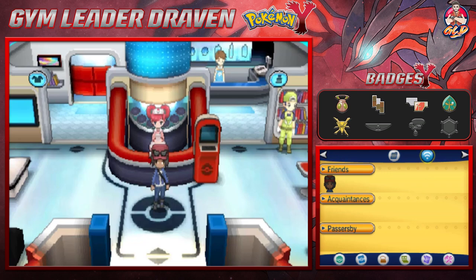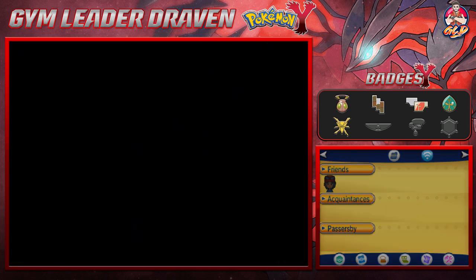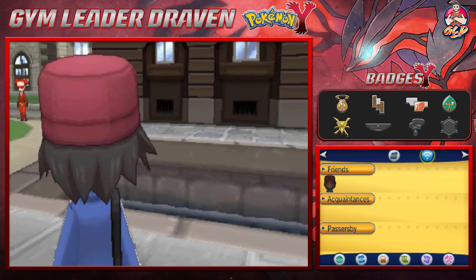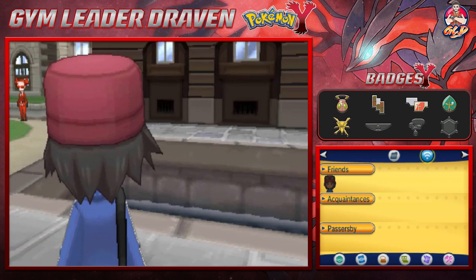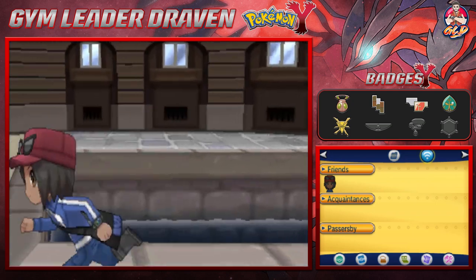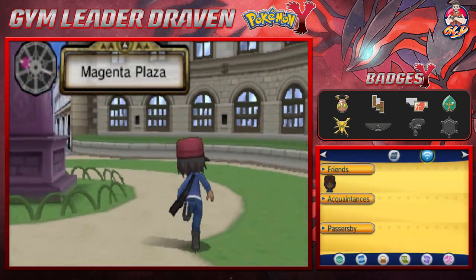What's up guys, it's me your host Travis, and welcome to another episode of our Pokemon Y walkthrough. In our last episode we won our fifth badge against Clement, and now it is time for us to move on to Route 14.